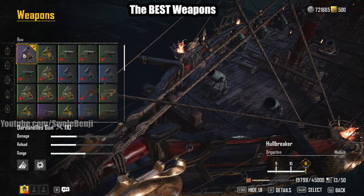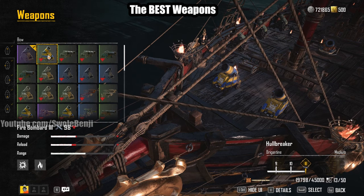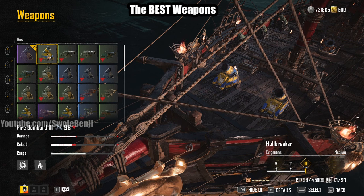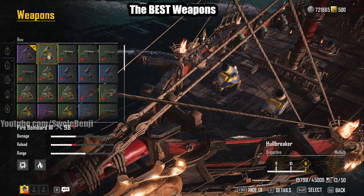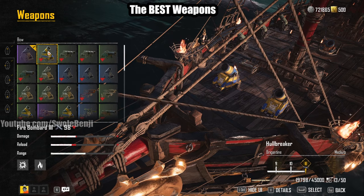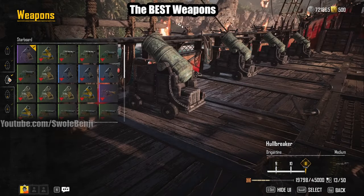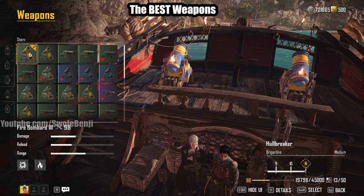The problem with the Dardanelles gun is that you need to have good aim. If you play this game for at least a week, you'll nail the aim down and learn some muscle memory. The Fire Bombard 3 is 20% worse, but still good enough. Once you hit Kingpin, you'll get Fire Bombard 3s from chest rewards. As you level up your Kingpin, every time you level up you'll get a chest in the mail — video game logic. Put them in the front, left, and right side.